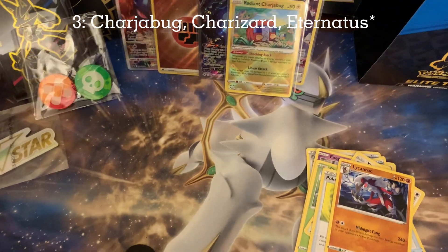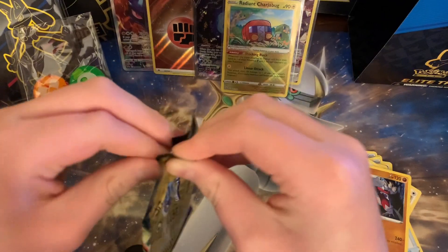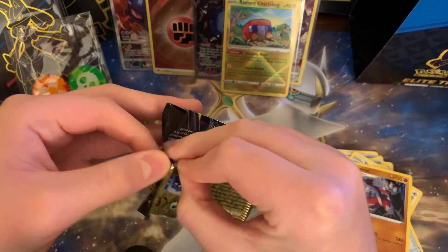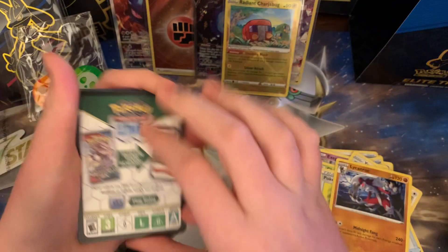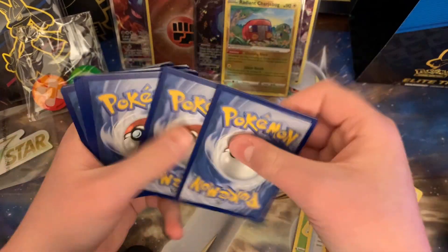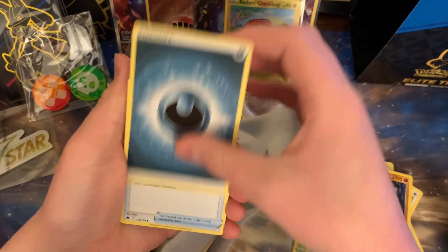Is it another Charizard? In the old sets they're called shiny in the front of their name, or just have their name and they're shiny. It's called Radiance now. If any of you guys play Scarlet and Violet and have any shinies, let us know in the comments.